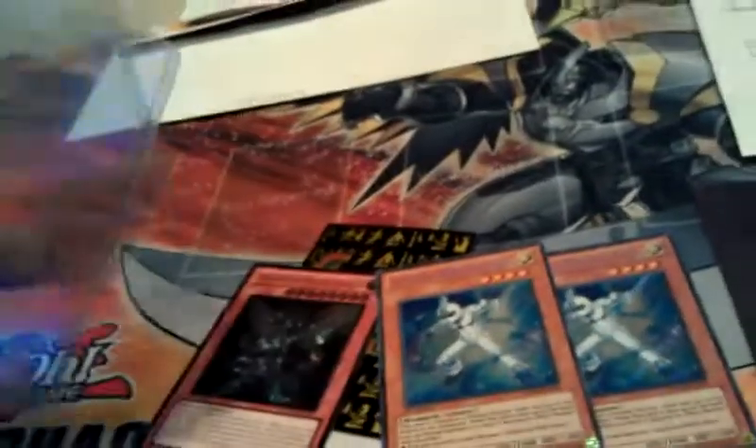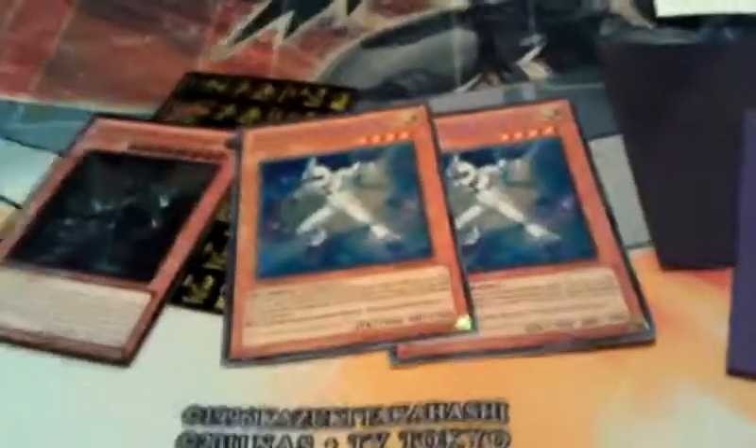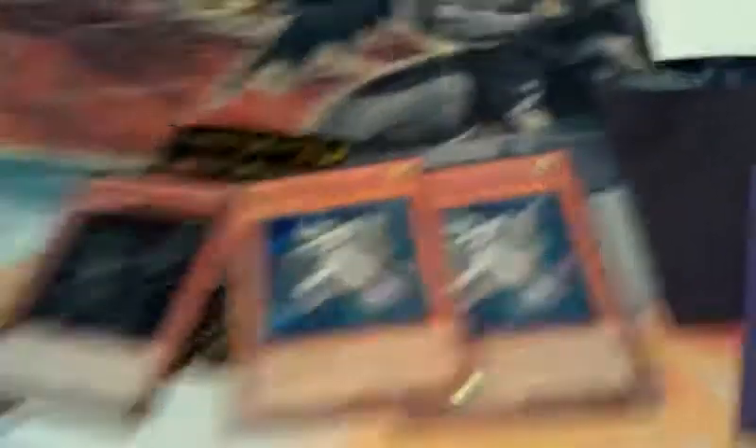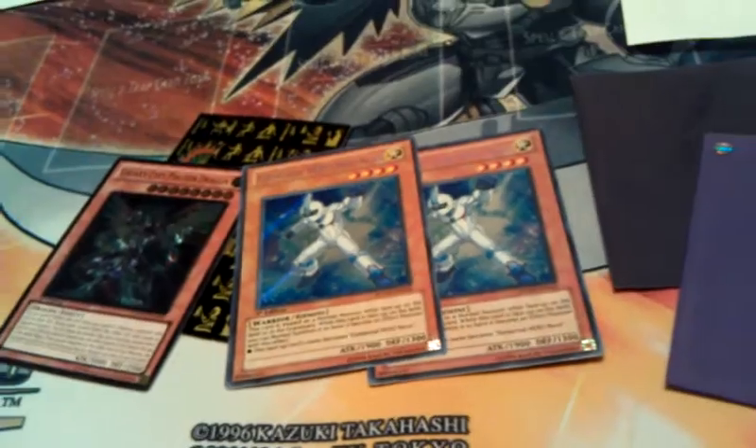I'm going to be sending them inside some sleeves and some top loaders. And I hope he does the same when he sends me the Ghost Rare Rainbow Dragon and the Dimensional Prison Ultra — also in sleeves and top loaders, of course.